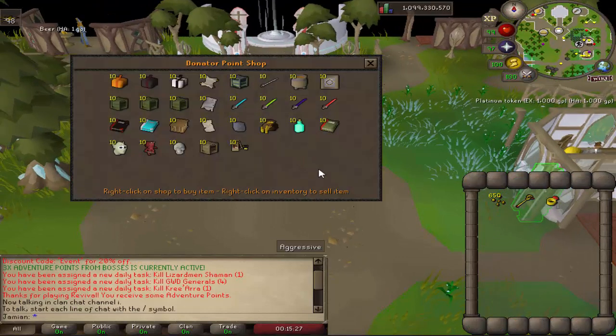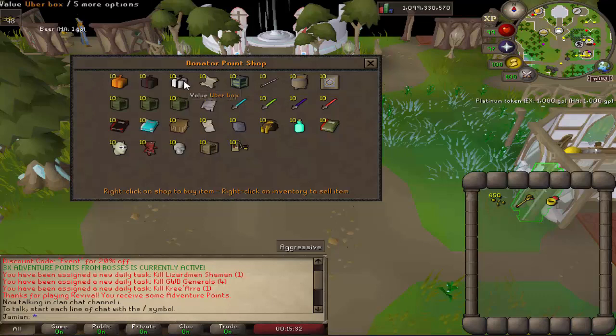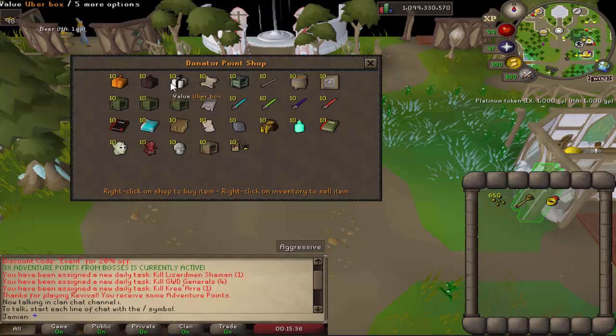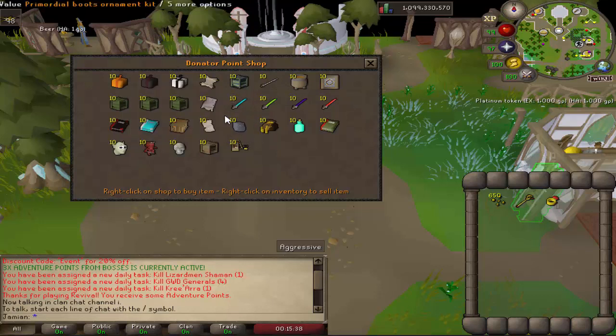The first thing we'll talk about is what is in the current Donator Store at the moment. You have Mystery Boxes, Elite Mystery Boxes, and Uber Boxes. These are random chance boxes. I have opening videos on my channel — just the newer the video, the more accurate it will be.